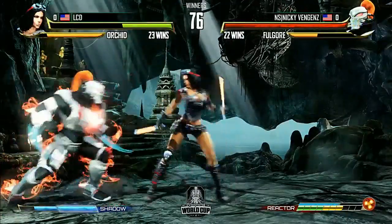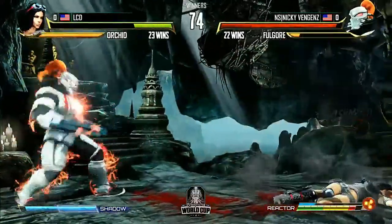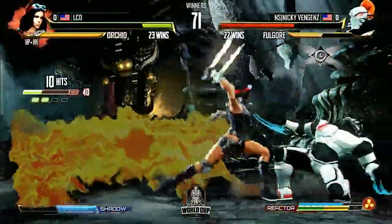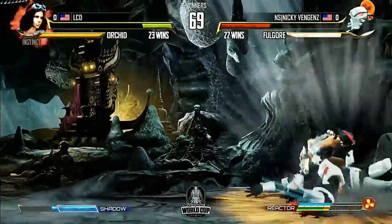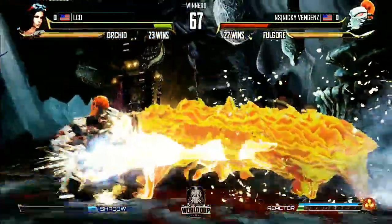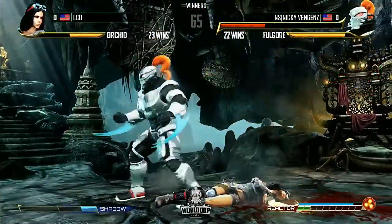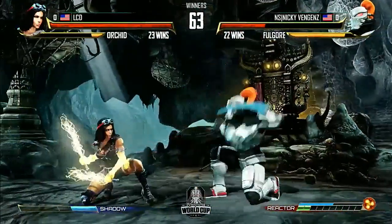LCD ahead by about 30% going into round 2. There's Ground Attack — that standing medium punch, such an excellent button, one of the best in the game. Choosing to teleport, staying in the same spot. Orchid has a huge low-profiling move — same thing with Sadira — if they just do crouching short when you teleport, they can kind of blow Fulgore up. He was using sweep there, that double-hitting sweep that just low-profiles. He's gonna have to respect Grenade. A good escape throw from Nicky. No meter to shadow counter — Fulgore is still really low on his building of pips.